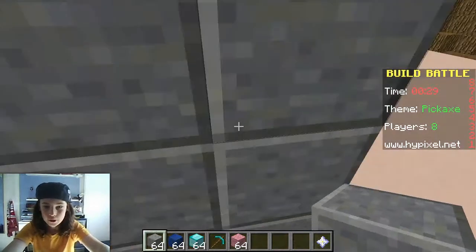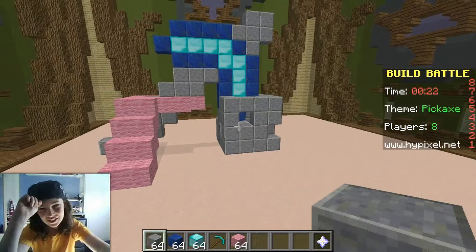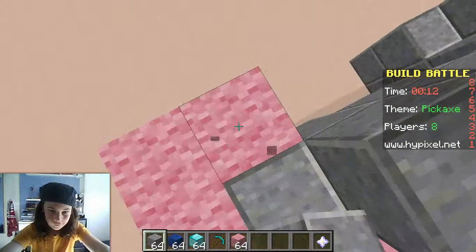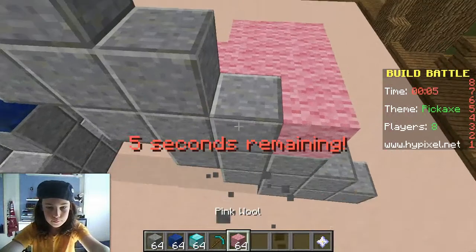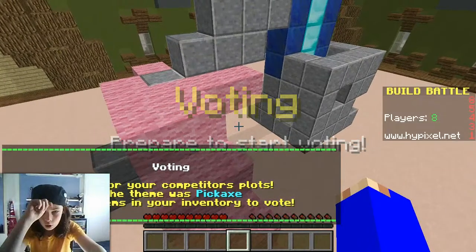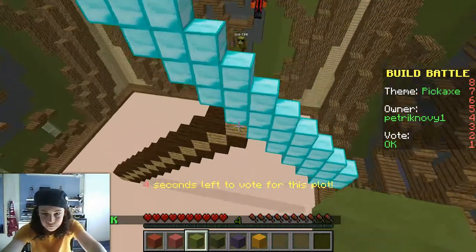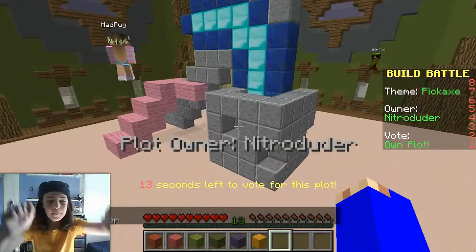There we go. Oh, this hand looks weird — okay, take that bit off. Put that bit there. There we go, just about made it. Whew! The top looks a bit weird, but I'm giving that an okay. It's pretty big. I don't know what it looks like. Yeah, mine!